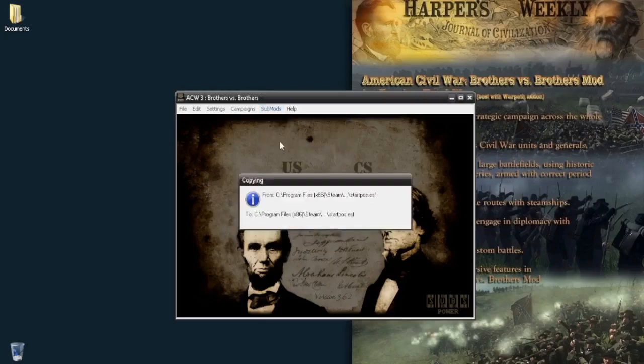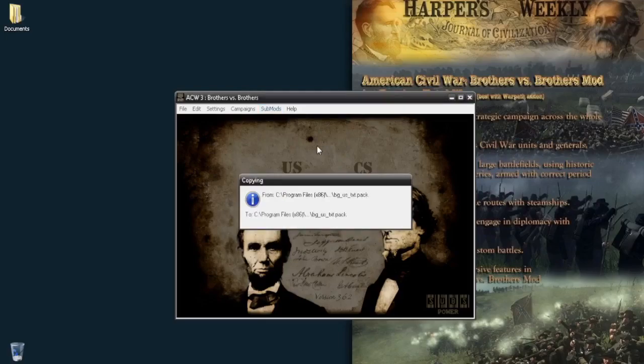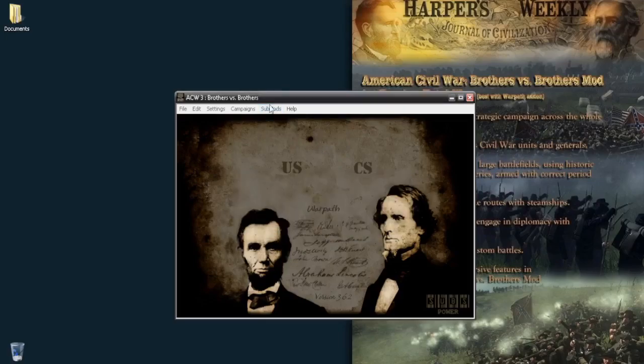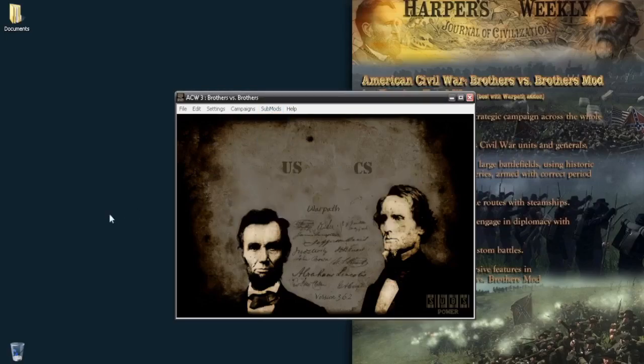We see here two buttons, and then we see 'War Path.' If you go to Campaigns, you have to make sure that War Path is selected — that's very important. The next thing you have to make sure in Sub Mods is that 'Zones of Recruitment' is selected. When you first install the mod, you have to click it, and it will check the box, but you have to uncheck and then check the box again. That's an important step.